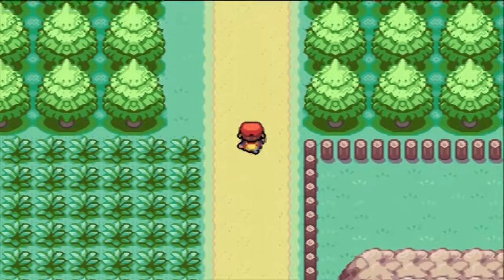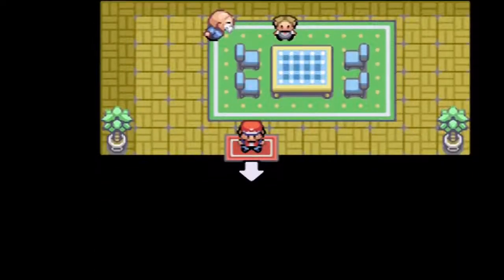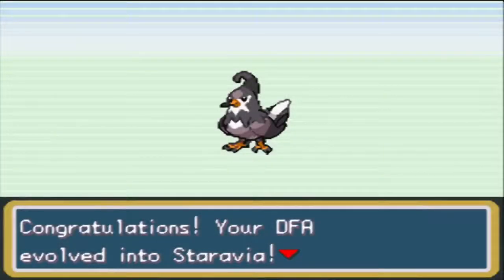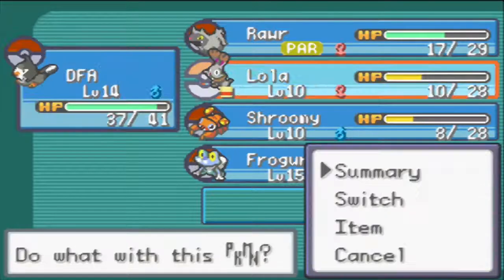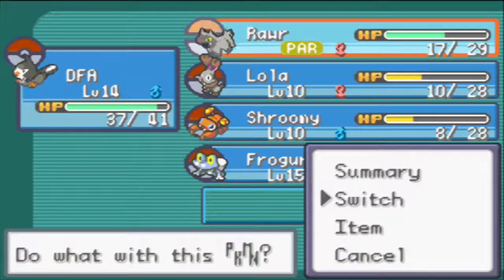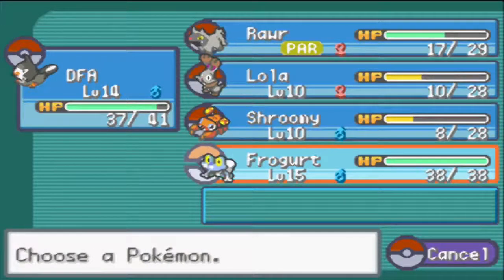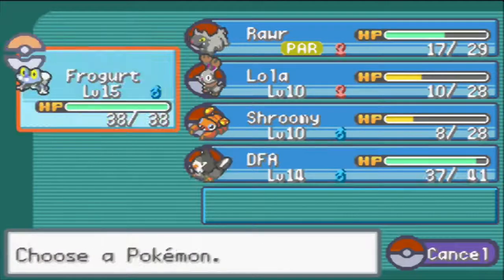We're still on Route 2 so there's no new catch here. We now have our party to take on Brock. After resting up and grinding, I figured getting all Pokemon to at least level 8 was enough for the forest, but now we want to be higher. DFA has evolved into Staravia - the grinding is paying off! Lola and Shroomy are at level 10, RAR is level 10, DFA is level 14, and Froggit is level 15 and has learned Water Pulse, which should help with Brock's gym.